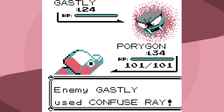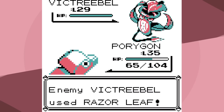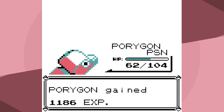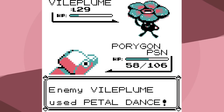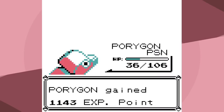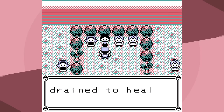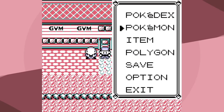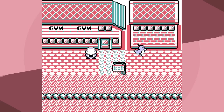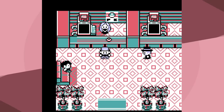We're gonna battle Erika right now. Unfortunately there's an issue — Sleep Powder, then Wrap, and Razor Leaf is actually pretty good. Ice Beam will one-shot Tangela, and we do outspeed Vileplume. Thankfully, because we're Poisoned, I think it cannot put me to sleep, and we knock it out with Ice Beam. We have enough health that we can just fly back to the center without worrying about fainting. Technically we should only have one Pokemon, but it's Gen 1 so we need HM assistance.